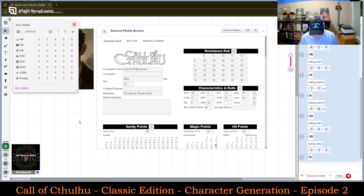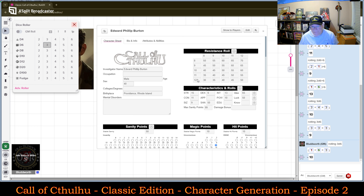His Appearance is 3d6. Now Appearance isn't just physical appearance — it also includes personality traits and overall personality. A 10, so he's kind of average, kind of milquetoast in appearance as well.